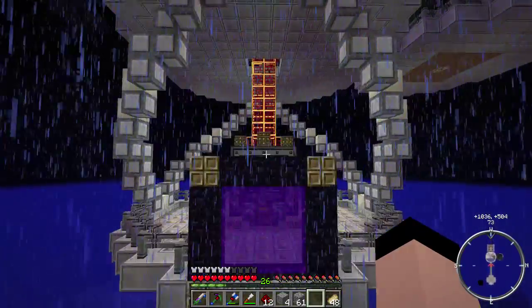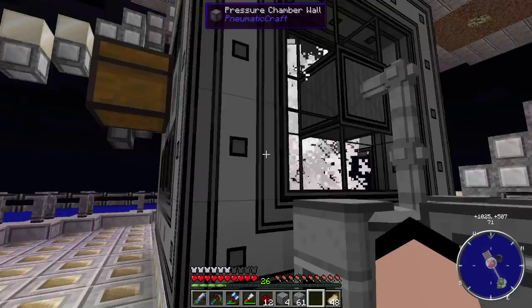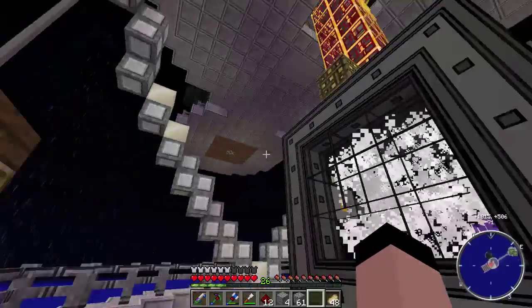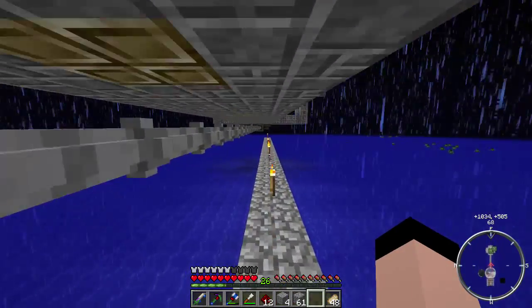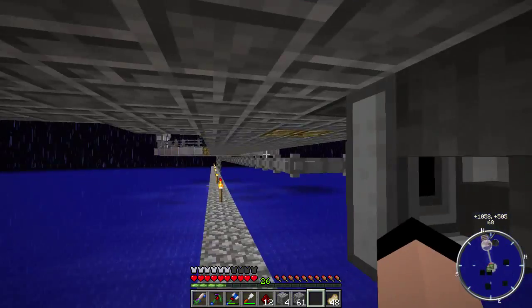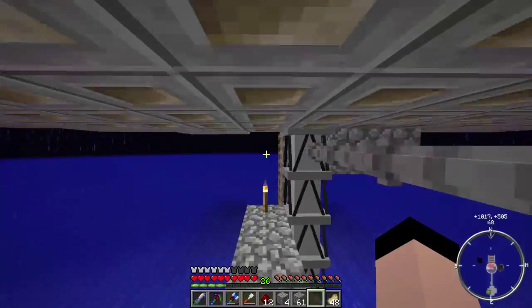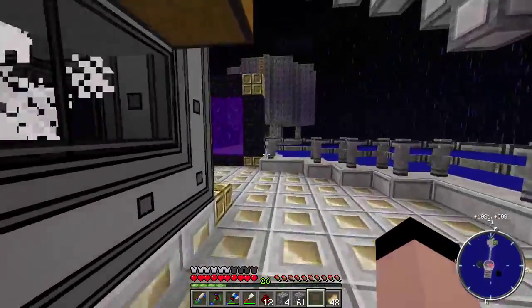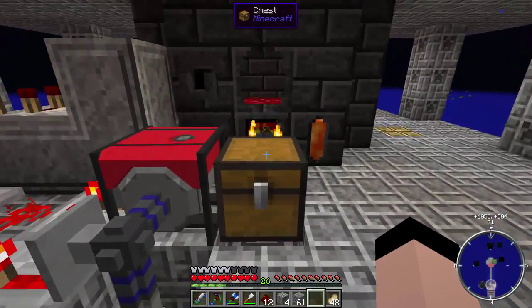The only thing that's still filling up is the pressure chamber - it just takes so much. This is at 4.5 bars, still just filling up with air, which is fine. You have to remember there are pipes going all the way out there, then up and all around. There's a little highway of pipes going up to the mob farm. I do plan on collecting the drops - I thought the chest over here would work but it's not very reliable, so I think I'll put a hopper minecart in to pick up all the drops.